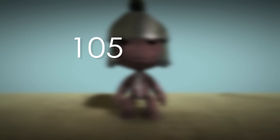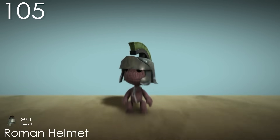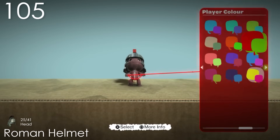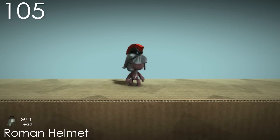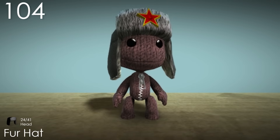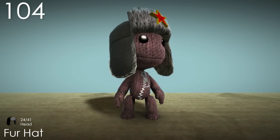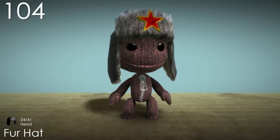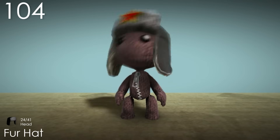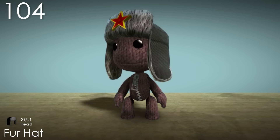Number 105: Roman Helmet. This is another costume where I feel the popper colour was used perfectly. The helmet here looks even shinier than the armour from before, which is super cool. I feel like this costume somehow gives him more authority. Number 104: Fur Hat. The icon for this costume doesn't really match what it actually looks like, since the real thing has a red star on the front. Aside from that, this is just a cute costume that looks very comfortable for Sackboy. The two bottom parts move around with Sackboy's movement, and the star adds a nice amount of colour.